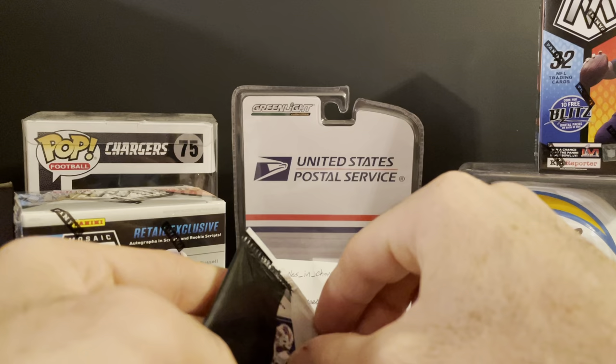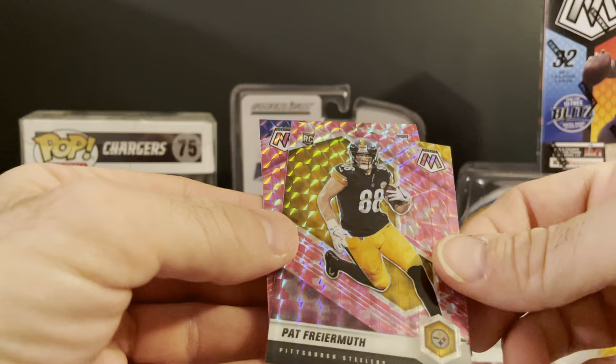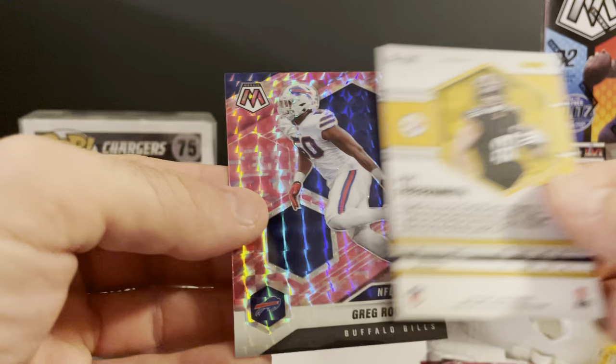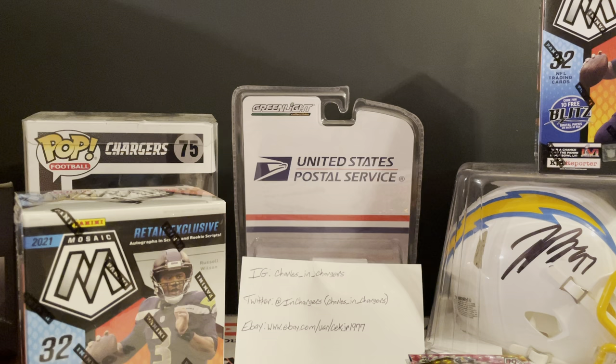Pink Kittle! We have George Kittle — nice Prizm, not numbered — and Greg Rousseau debut. Like that Prizm, that's cool. That'll go into the PC — I do PC some 49er cards too.